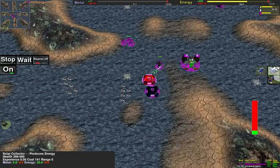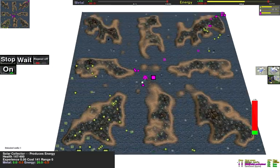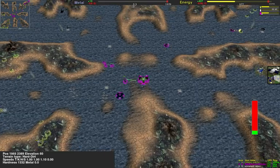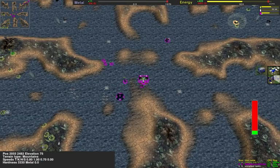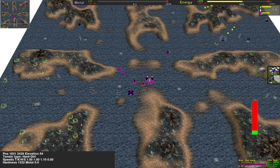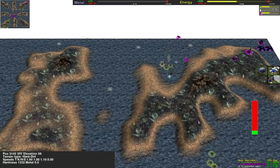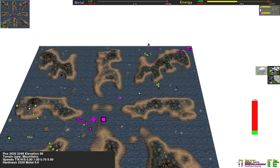LordAnimal reclaiming Solars for metal so he can finish this Mordy. Mordy is a long-range artillery unit, extremely powerful, and if micro'd well, almost unkillable. All these Peewees will die to the gunships — nothing you can do about it.